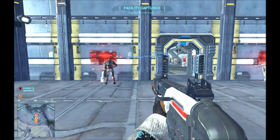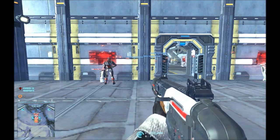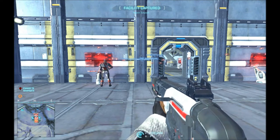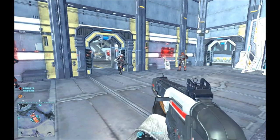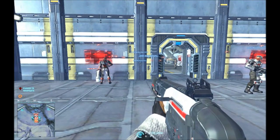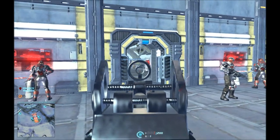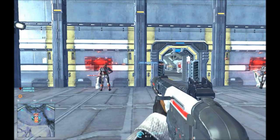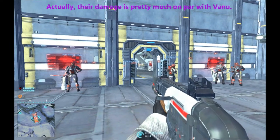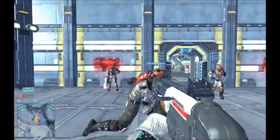For the VS, Vanu Sovereignty — the purple guys — they have very little to absolutely no bullet drop on their weapons. They're kind of a middle ground: damage, fire rate, middle ground everything. Really interesting group, especially with their vehicles which hover over the ground rather than riding on wheels, so the physics are different. Then here we have the TR, Terran Republic — more of your modern-type weapons. I have a 40-round magazine, shoots 10 more rounds than a 30-round mag. They deal very little damage but spread and recoil are very small.